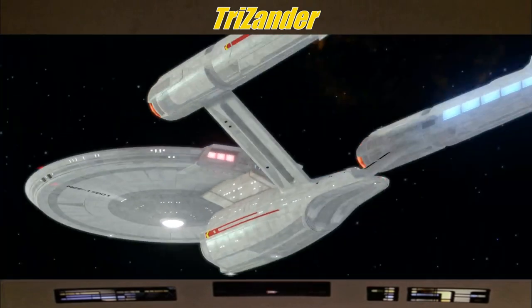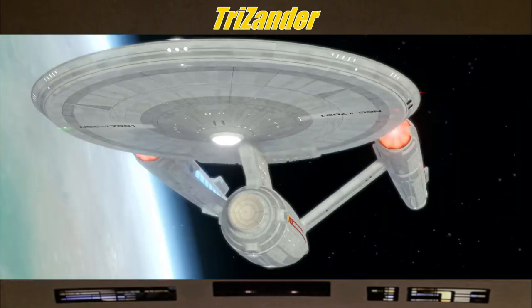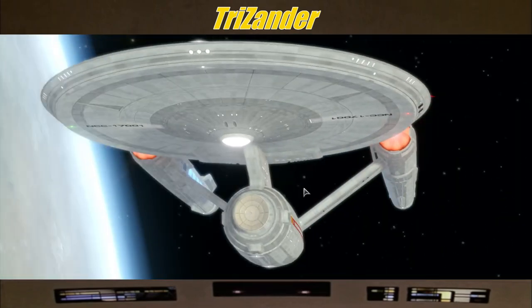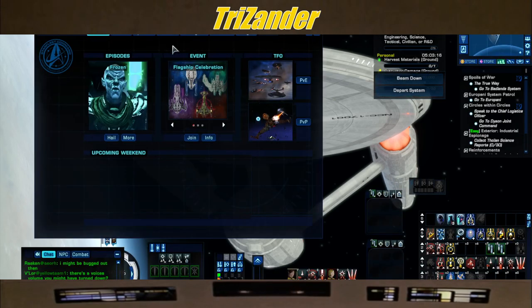Today is the day. We are finally back. Rise up for our summer event — we're just here in orbit. What we're going to do in this video, Captain, is show you how we do our daily to get our progression towards getting this summer's 2023 event summer ship, which is the High Spirit Intel Battle Cruiser.